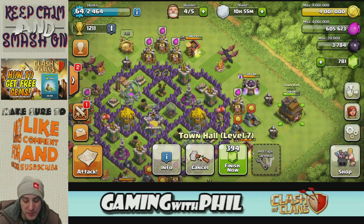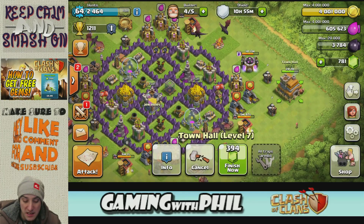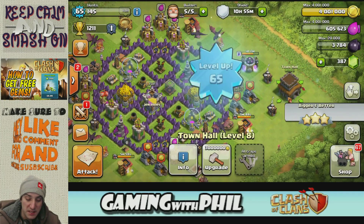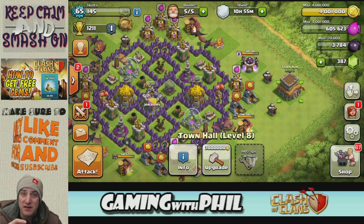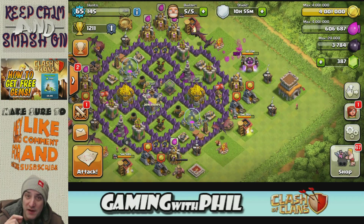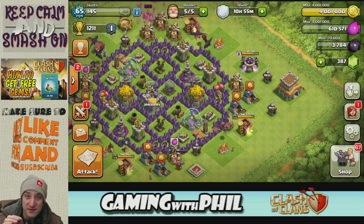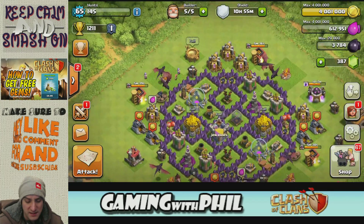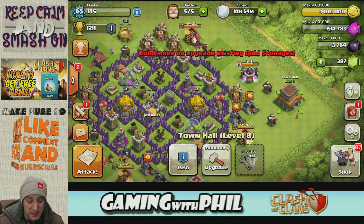I'm gonna show you guys what I would build first with all this money. I already got the gems — it needs 400 gems to finish the upgrade so I'm gonna go ahead and do that right now. I'm wearing a toque right now, and I just wanted to tell you guys why: right now in Canada it's minus 35 outside in November — that's why I'm wearing the toque. Anyways, here's my little town.